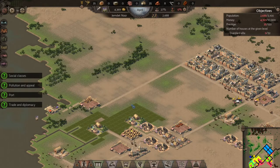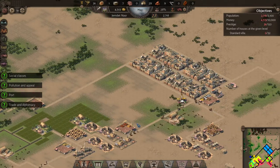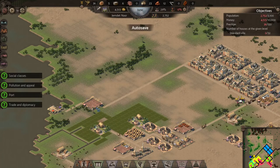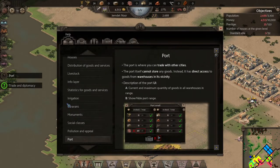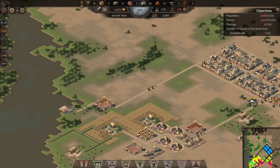Now we can bring bricks over to that area as soon as we have somebody set up to do that. But since we don't, we're just leaving the bricks in the warehouse for now. Let's get rid of these information helpers — we don't need those, we've already looked through all that.